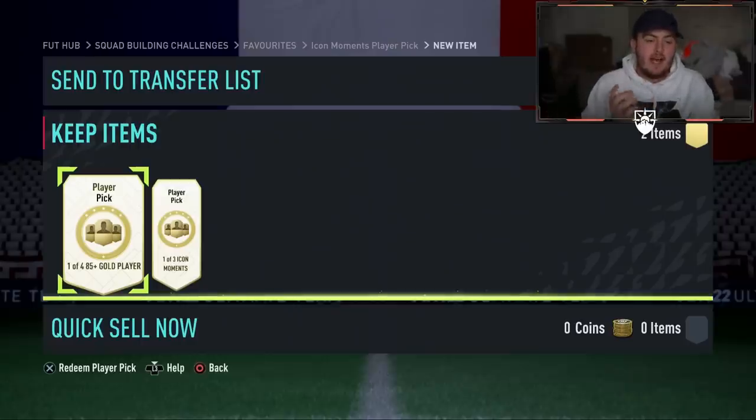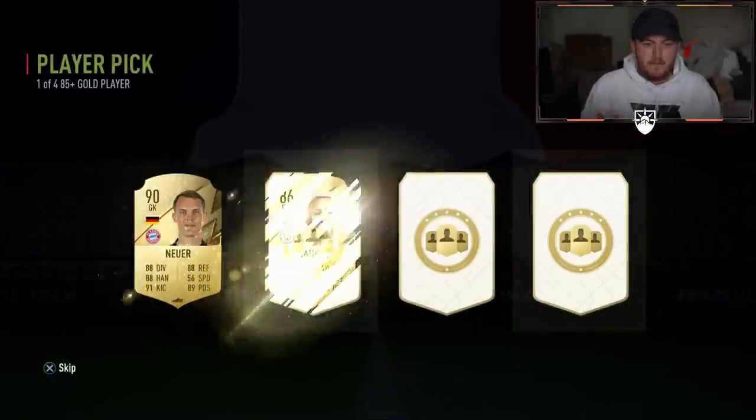On top of the Icon Moments player pick, we also have the 85 plus player pick from the daily login challenges - the SBC you get every day for logging in. If you do those and complete the objectives, you get a better pack each time until in two days we get a guaranteed shapeshifter pack. Let's do our 85 plus player pick first.